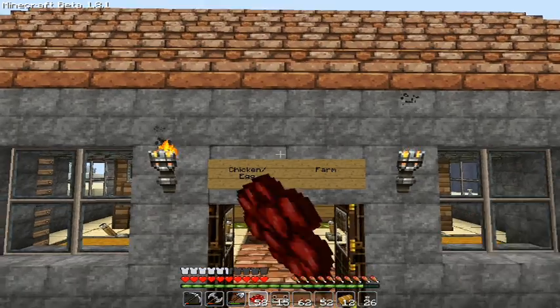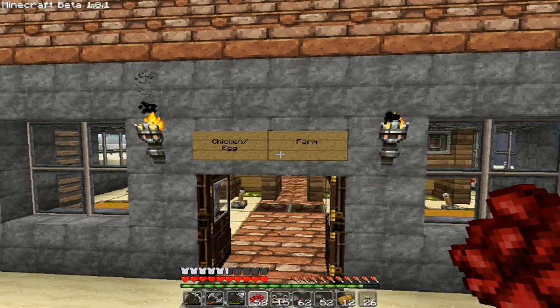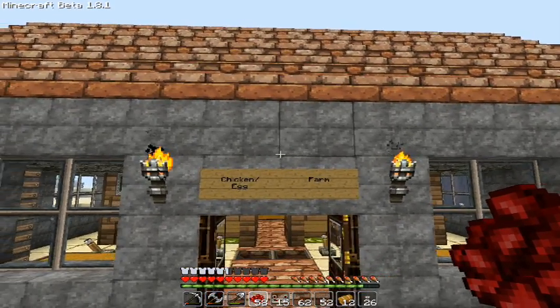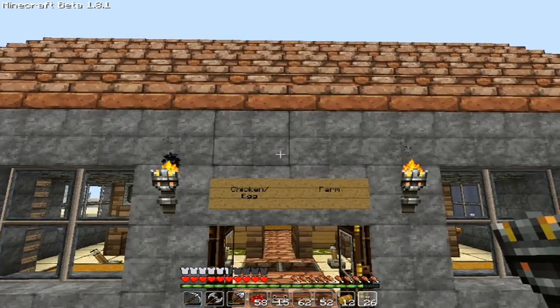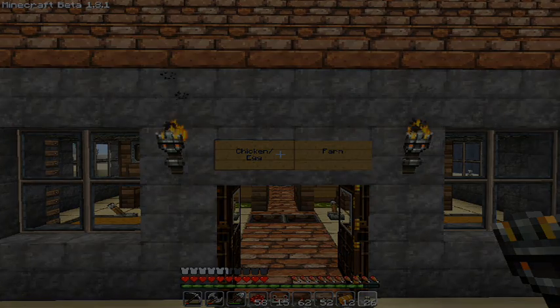That's it for this video. I hope you enjoyed it and that now you'll be able to make your own chicken and egg farm. Remember that you can download the map in the description to have a look at it. That's it for today — see you soon, bye!